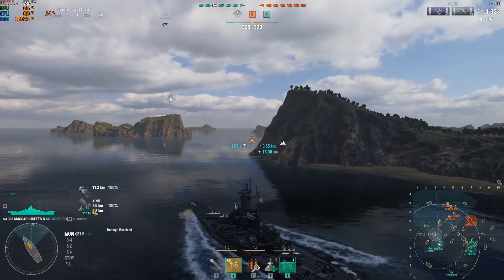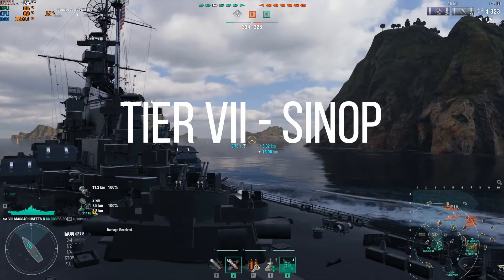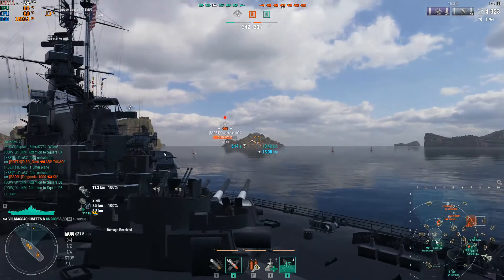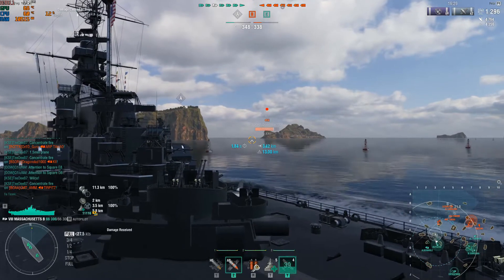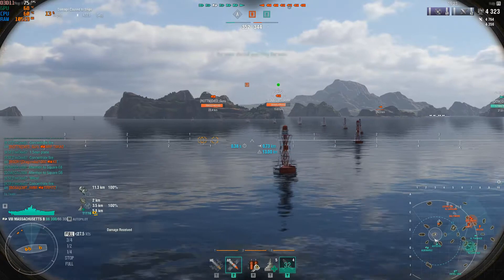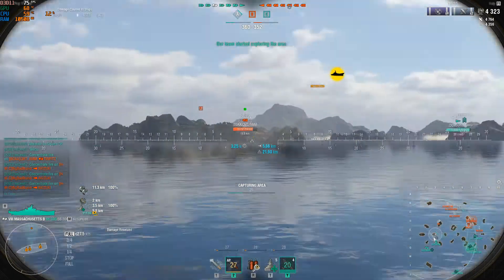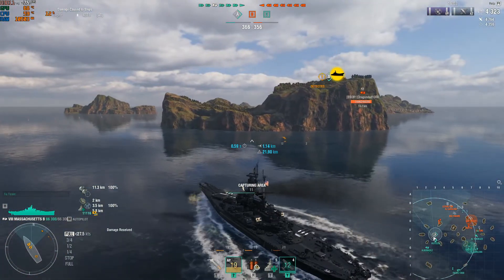Moving on — Tier 7, the bigger brother: the Sinop. The Sinop is just such a bullshit ship. The reason: that monster health pool at Tier 7 is 61,600. Remember what I said about the Odin only having 52,000? The Massachusetts I'm playing in the background has 66,000 hit points, and the Sinop has 61,000. On top of that, the Sinop has 406 millimeter guns, amazing armor, and really good guns. It is completely and utterly overpowered.